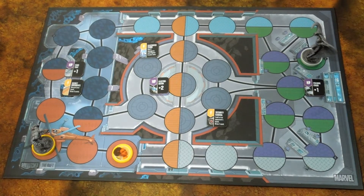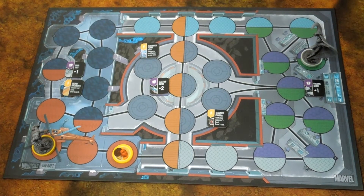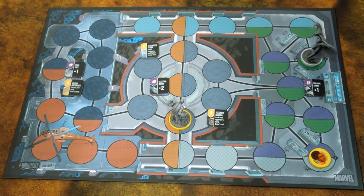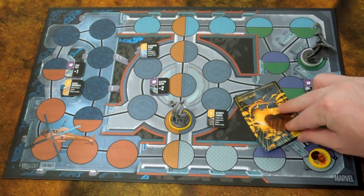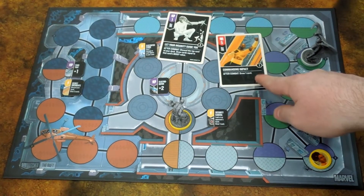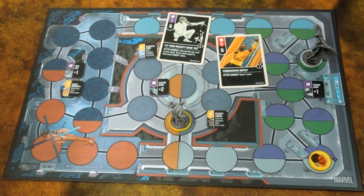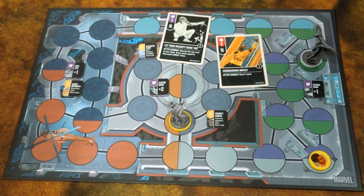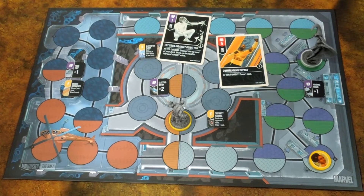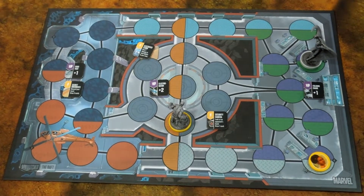Let's get started. I'll be going first, so I am going to maneuver and boost my movement by two — moving Luke four spaces. Misty is going to shoot at Moon Knight; we're both in the purple zone. Flipping cards: it's five against a one. Your actor combat goes first, so you draw a card and take two added to the boost value — you'll be taking four damage. Moon Knight is now down to twelve. That's it for Luke.